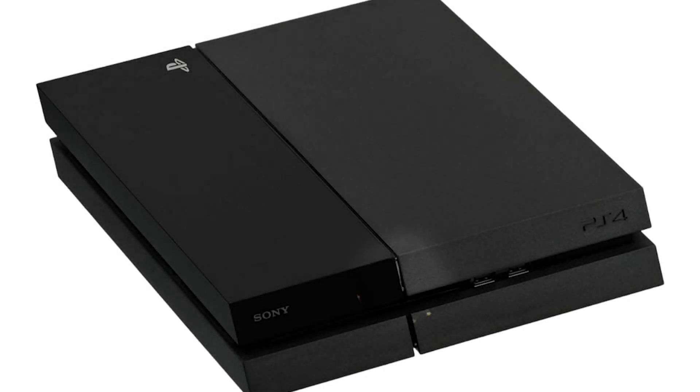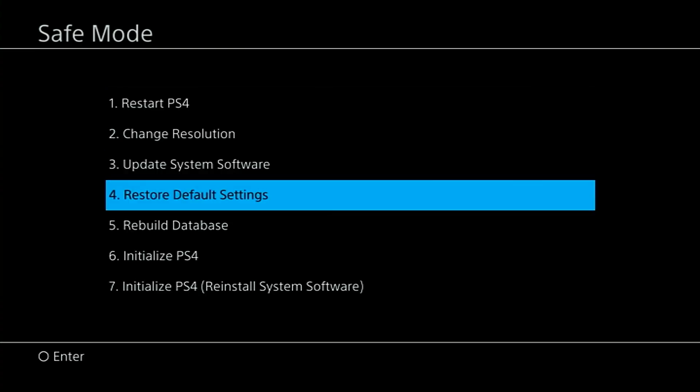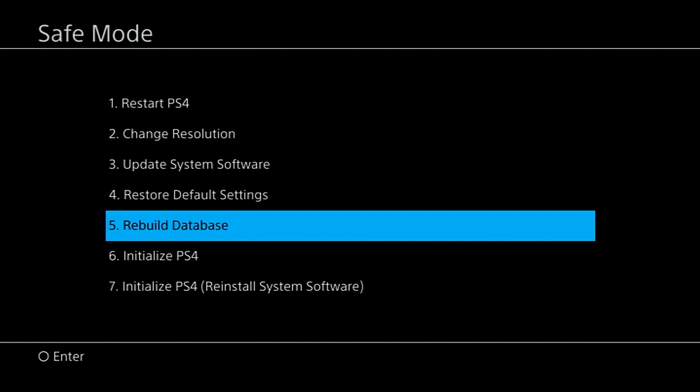Fully power down your PS4. Press and hold the power button, releasing only after you hear a second beep. This boots into safe mode. Connect your controller with a USB cable and select Rebuild Database on screen. This scans and cleans corrupted data. Wait for the rebuild process to complete. The PS4 will restart normally.